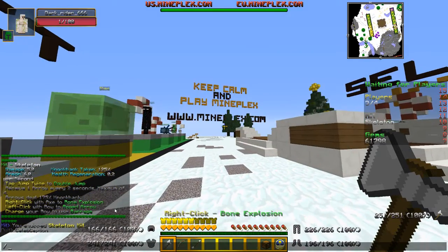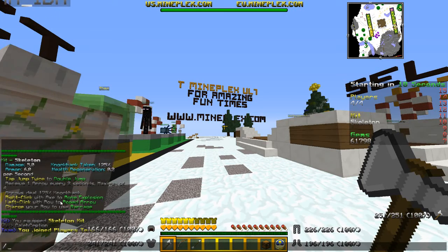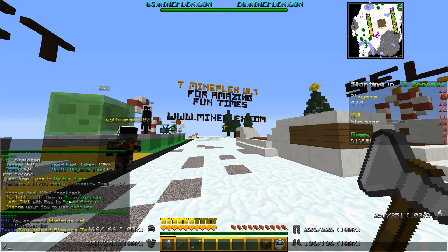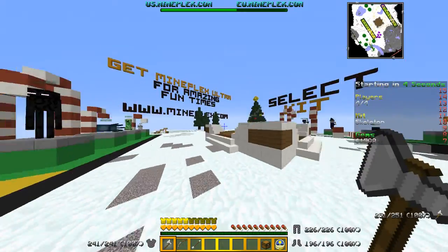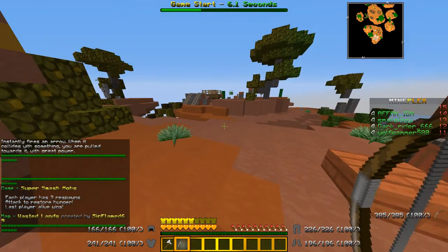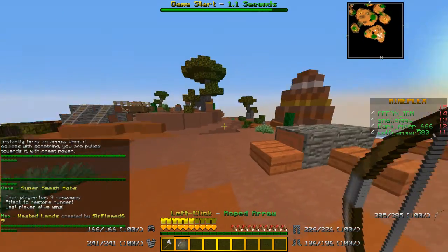What the skeleton gets is a double jump, which you tap twice. You receive one arrow every two seconds, maximum of four. They do a lot of knockback with the arrows when they hit on impact. When you right click with your axe, it explodes bones. And when you left click with your bow, you rope — it's called a roped arrow. It launches you towards targets. And when you charge it up, it's called barrage, which just sends a barrage of arrows.